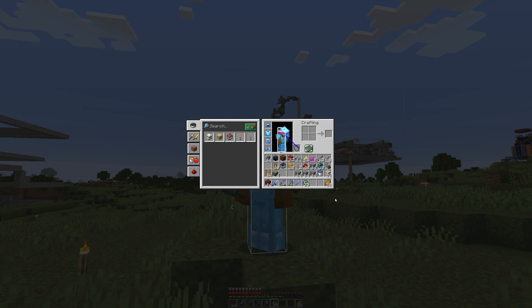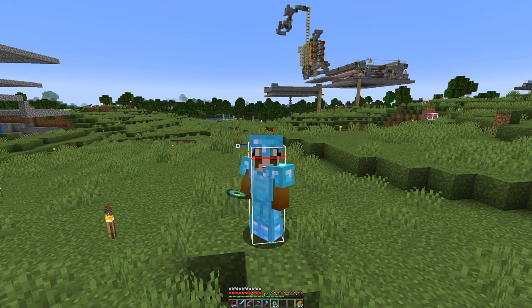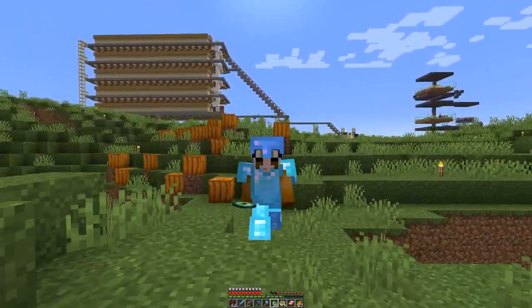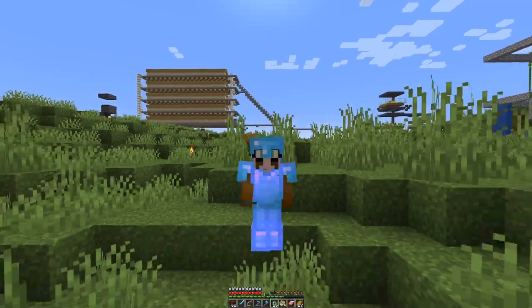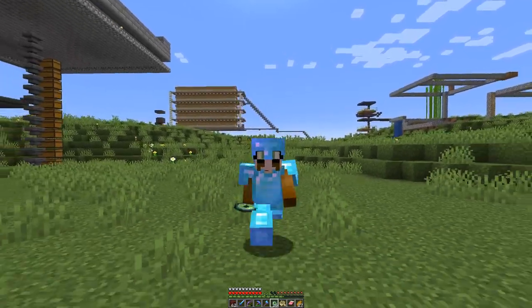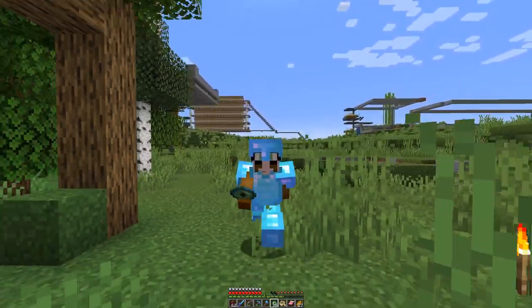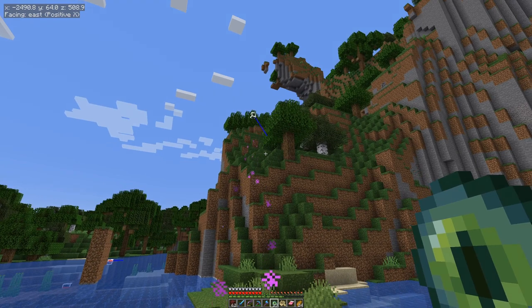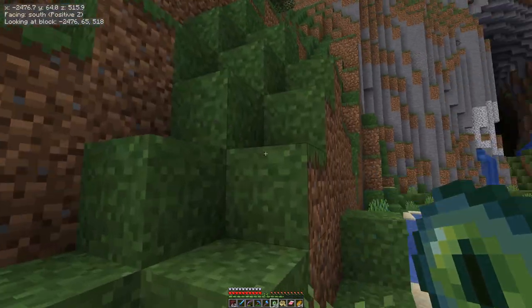I think I'm only missing a boat and then we can go on a journey. As the innermost circle of strongholds is about between 1000 and 2000 blocks away from spawn, we can walk out in this direction — it's negative X — for quite a bit before we have to throw another pearl and hopefully get a bit more bearing. Here it goes backwards, so that's an indication that we are getting closer.